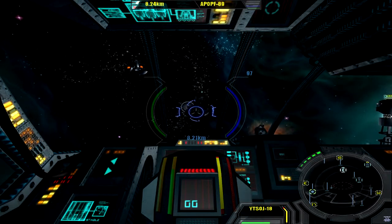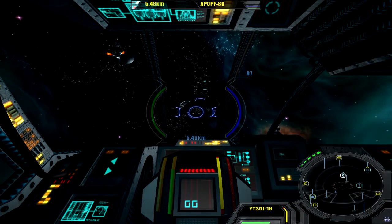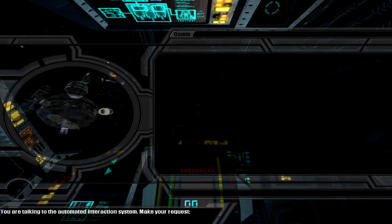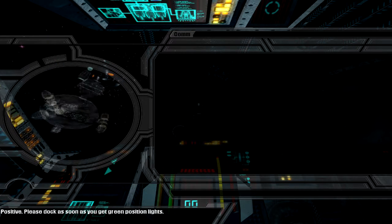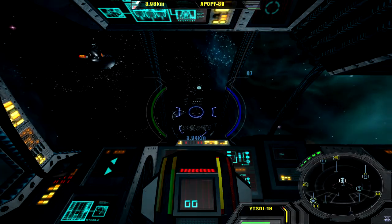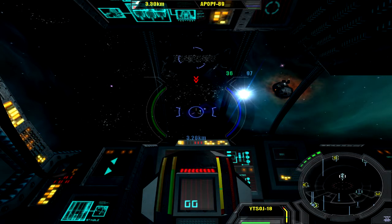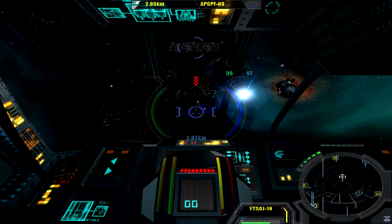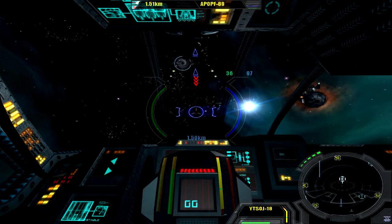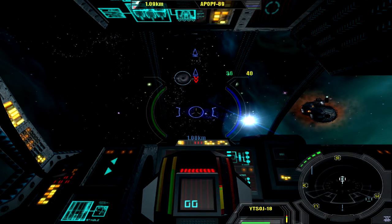Our distance is too large — that's why it's further on this one, it's all very confusing. We have to go up the top. You are talking to the automated interaction system — make your request. Request permission to land. As soon as you get green position lights — now where are the green position lights? Down the bottom. Let's steer our way a bit closer. Just saw another ship flying — I'm hoping this is the right bit to dock at.